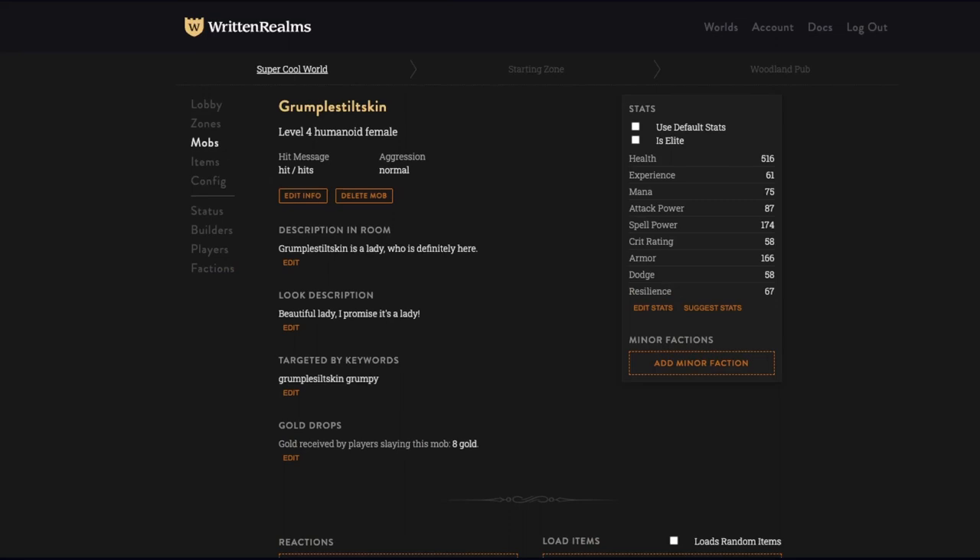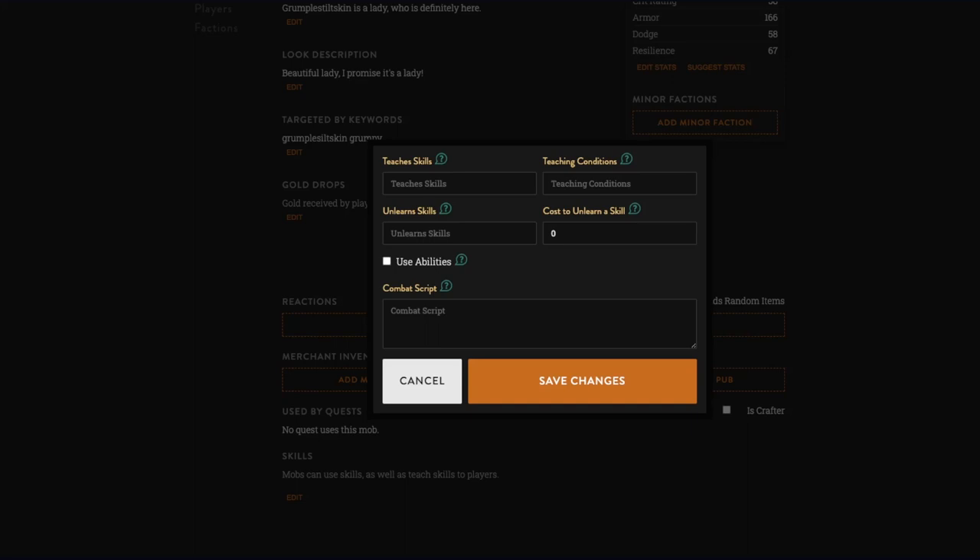Go back to Grumple Stiltskin — at the bottom there's going to be skills. We want to make sure 'use abilities' is selected. For the combat script: punch, pass. Whenever you have a 'pass' this means nothing happens. Instead of passing, I like to have some kind of flair. So say: 'I just punch you,' and beforehand: 'I'm about to punch you' — she's southern by the way, she's from Texas.